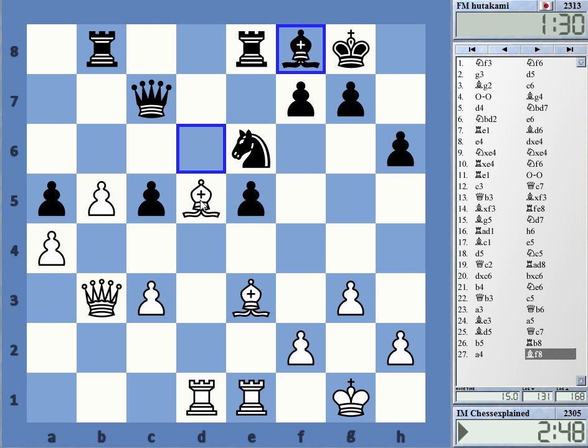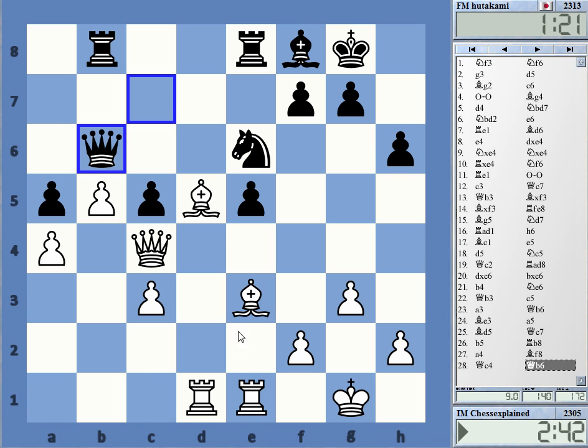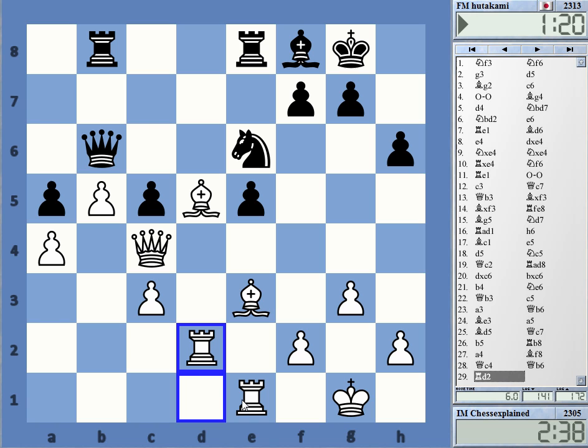I'd like to double on the d-file. I can do this right now, but I want to prevent c4 even as a pawn sacrifice so that he cannot escape or activate his pieces. The knight on e6 is a very passive piece. I just want to double on the d-file and then possibly take — he can never move the knight somewhere important as f7 is hanging.